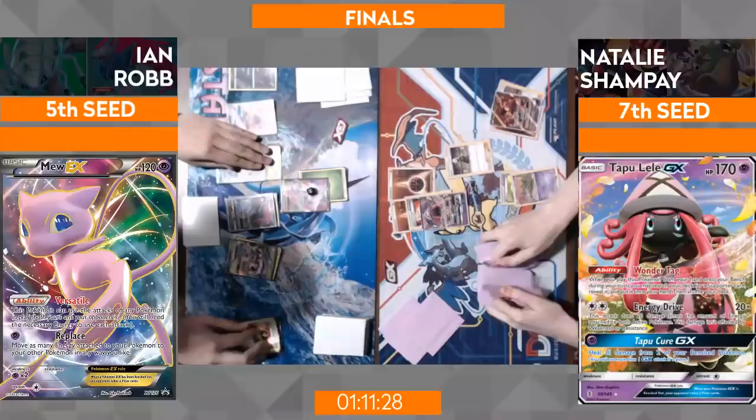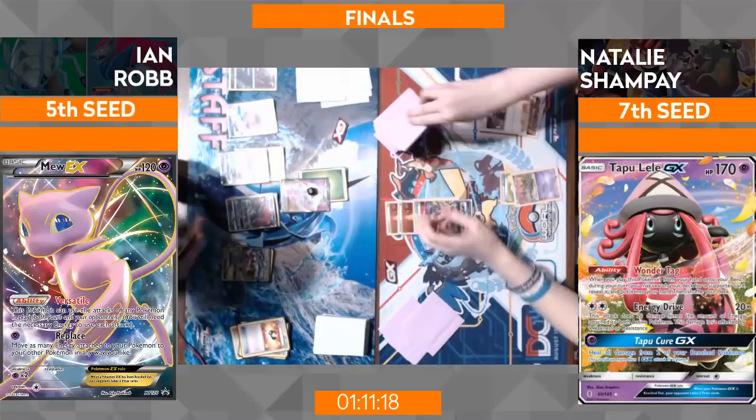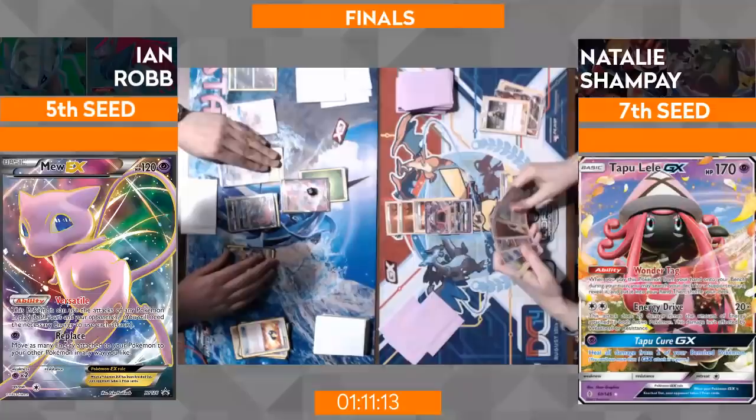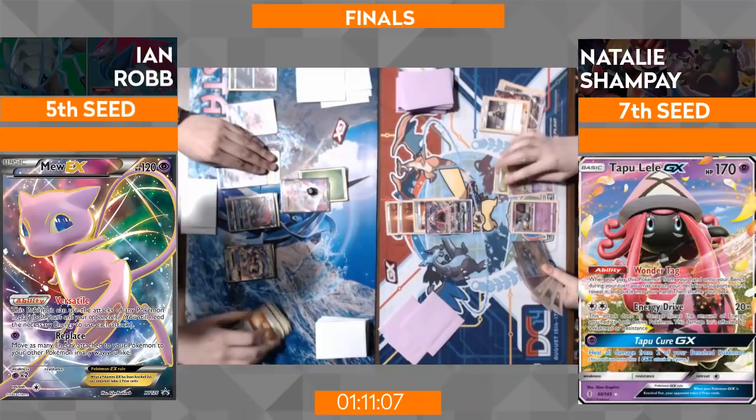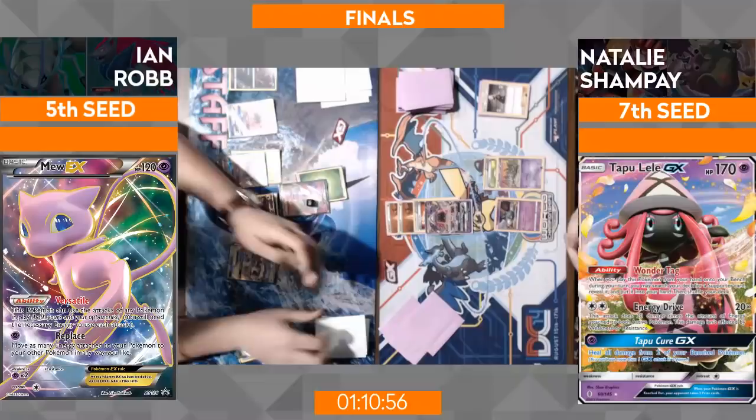Some key cards that Natalie has on her side are those Fighting Fury Belts. Ian is playing the Lurantis promo to boost plus 20, but those Fighting Fury Belts sitting at 230 HP means there's just 10 damage more than he can actually reach if he has all his promos on board. That's a key card for her. However, this deck runs a really heavy line of Field Blowers — they want to take out the energy on Garbodor and the tools to keep that lock in play, but at the same time the Fighting Fury Belts need to go to get knockouts.